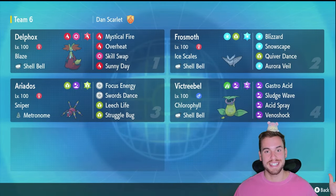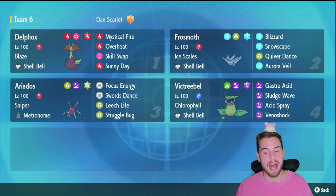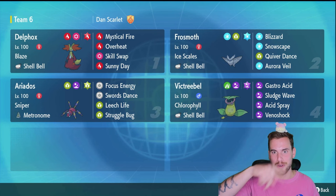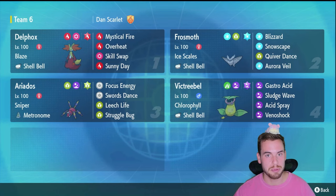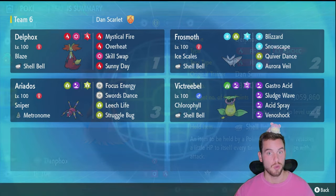Now that we know what we're up against, let's take a look at some builds that you can use in online group raids to take down 7-Star Serperior. Make sure to check back with the channel after the Serperior raid starts, and I will have a video build and guide for how you can easily solo 7-Star Serperior. These full builds are all going to be in the description, but I'm going to briefly talk about each of them right now.